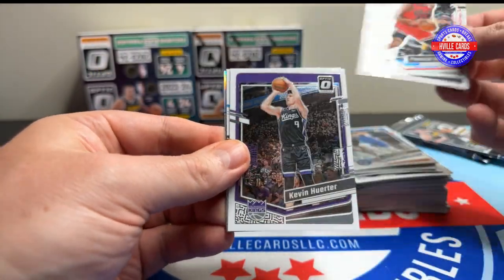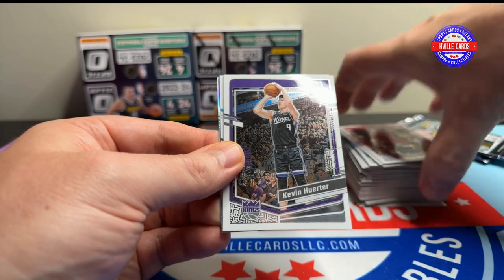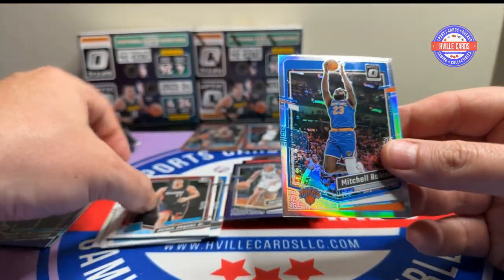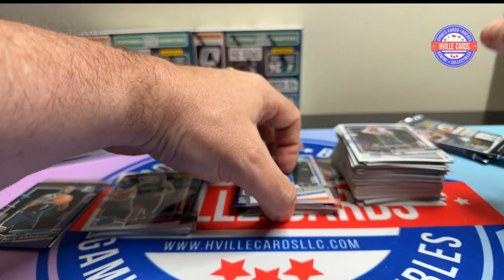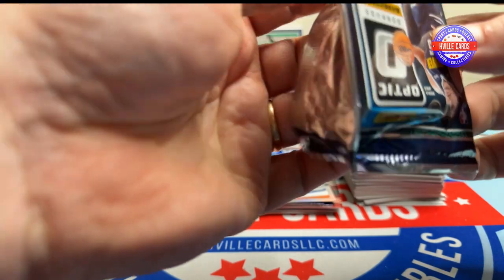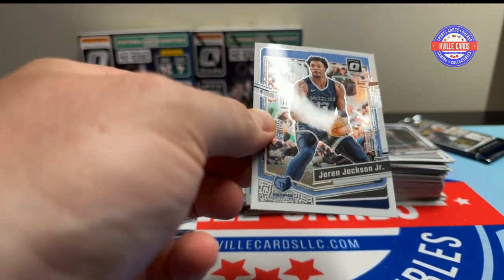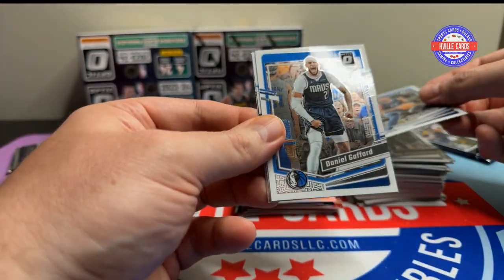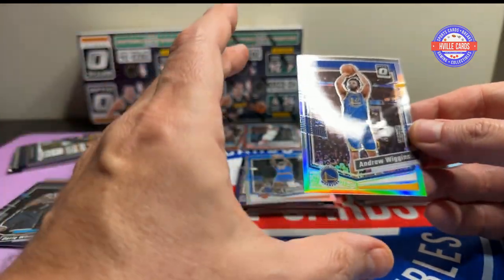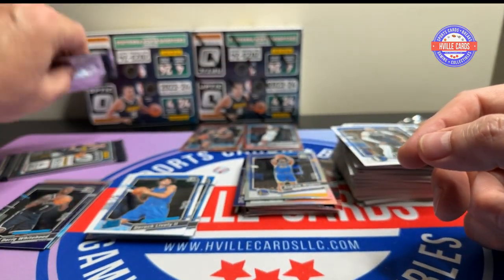Patrick Williams, Kevin Werder, Jamie Jacquez, and a Mitchell Robinson hollow. Flying through this. Jaren Jackson Jr., Daniel Gafford, Derek Lively, and an Andrew Wiggins on the hollow.